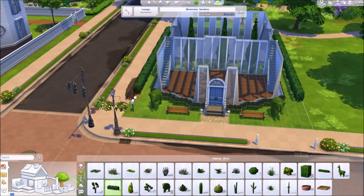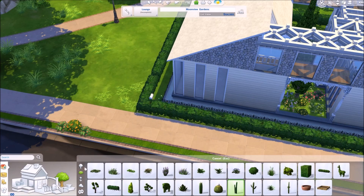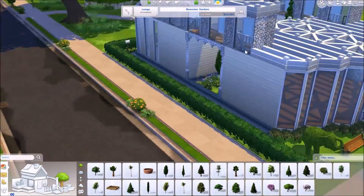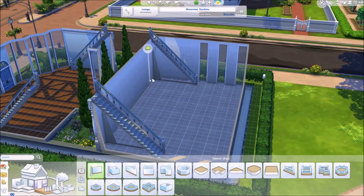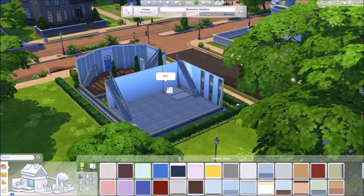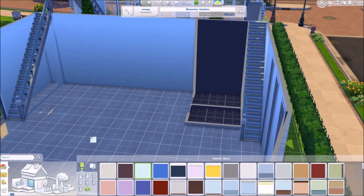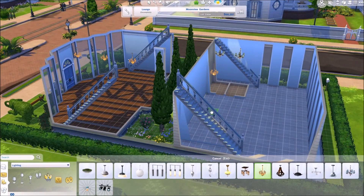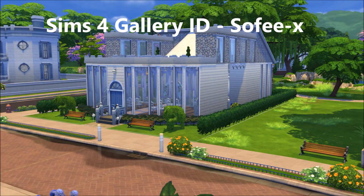I'm trying to get rid of the mailbox but it won't go anywhere so I just move it and type in testing cheats enabled — but I can't do the object-delete until I'm live in game. If it's still there when you download it, you can probably delete it in-game. Now I'm just putting in some wallpaper and I realize I haven't put a wall somewhere, so I go ahead and fix that. I'm popping in some lights, and that's pretty much all I do in this part. In the next part I'll furnish it — I hope you all like this. Bye everyone!